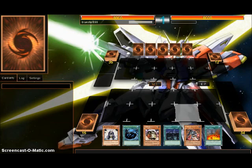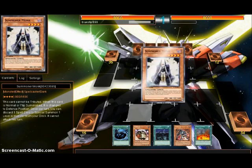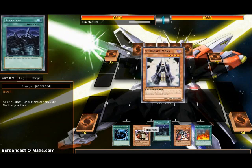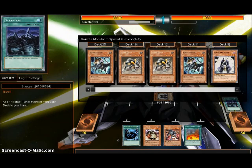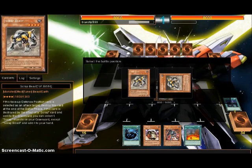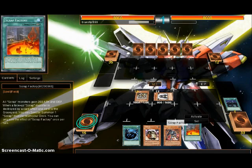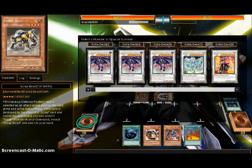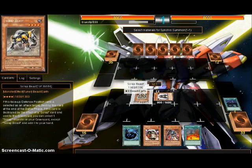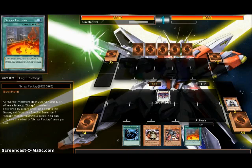Well, this is interesting. I can do some stuff with this. Normal Summon Monk — let's see if it gets anything done. I will switch that to... that shall summon Scrap Freeze. Then we will Synchro Summon into Scrap Dragon. Let's play Scrap Factory.